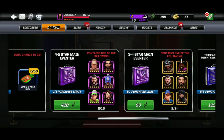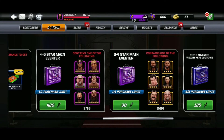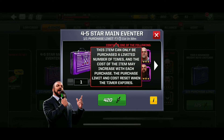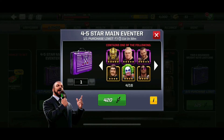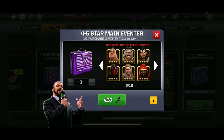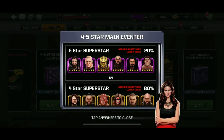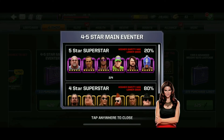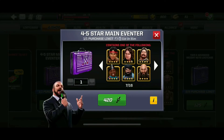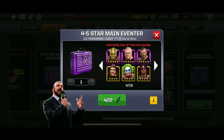They didn't tell us about the guaranteed 5-star case for 1,900 Mayhem Mikes for those exclusive Main Eventer Superstars. We've got the 4-5 star Main Eventer case — one purchase costs 420 Mayhem Mikes. I opened up two of these cases and it only gave me the 4-star Superstar. But it is the best case in the game right now — a 20% chance to get a 5-star Superstar.